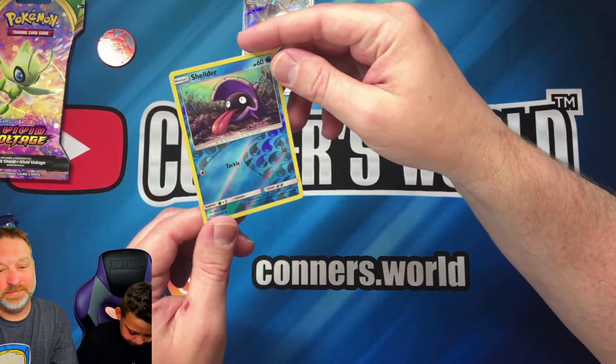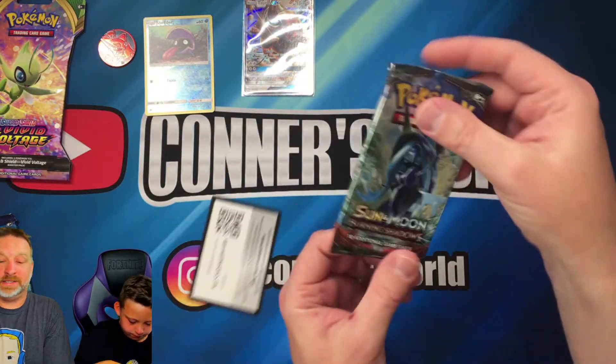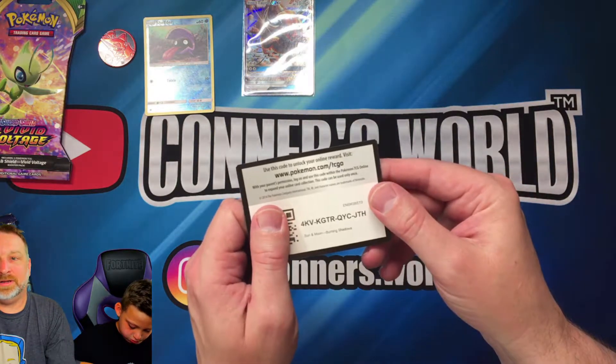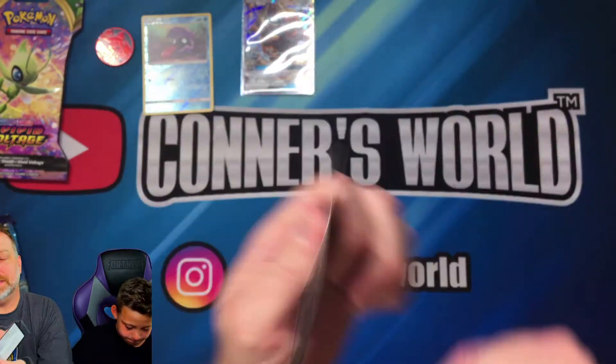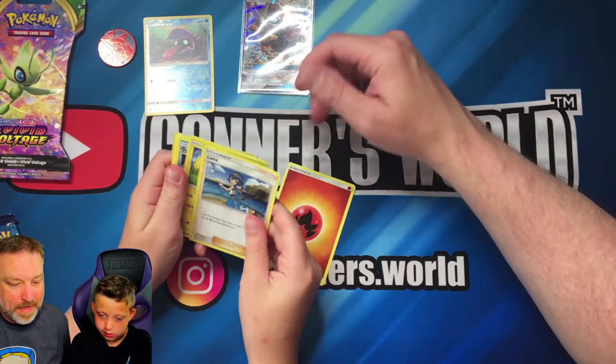All right, the next one we got here — Sun and Moon Burning Shadows. We've got a kind of cool card! Really very cool — bring that one up. Good job. Energy water card.